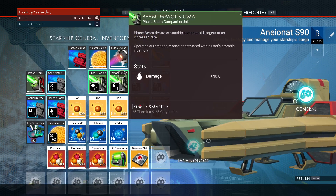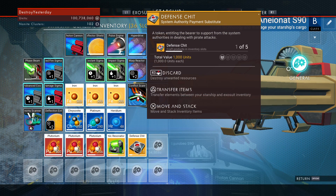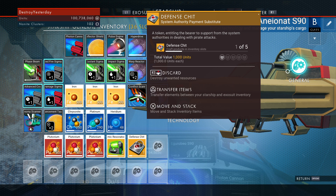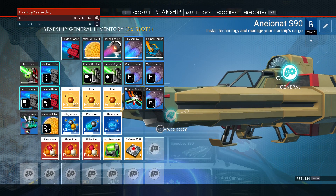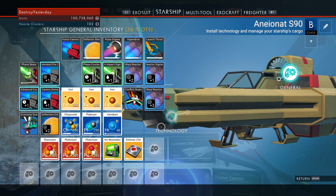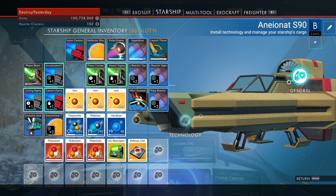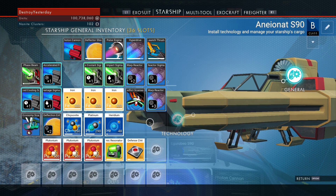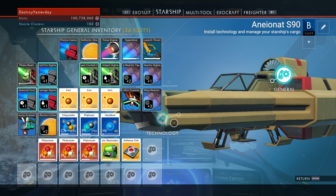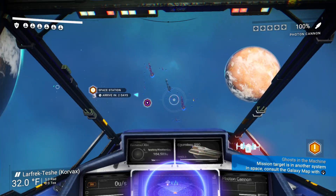Make sure you always have iron, zinc, or titanium with you as these are used to charge your shield against pirates. If you do a mission with a defensive chip, you can use it to summon the authorities to help fight the pirates, which is handy when there are a lot of them. The conflict scanner and economy scanner are only found in Gek systems at space stations — they cost 100 nanites each.